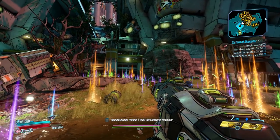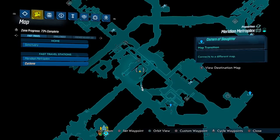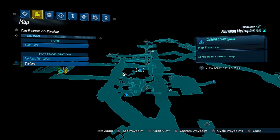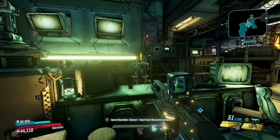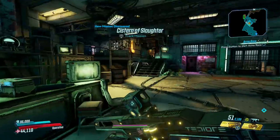Moving on now to the Cistern of Slaughter, a round-based challenge brought to you by Mr. Torgue, which you can begin around in this area of the Meridian Metroplex. Just head on through the sewers, walk up to the nice-looking man, and ask for some orange mangoes — he'll know what you mean.